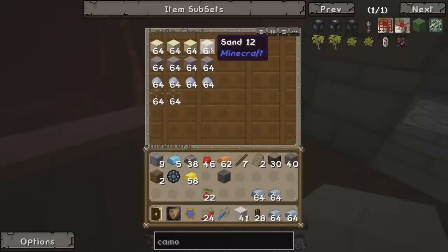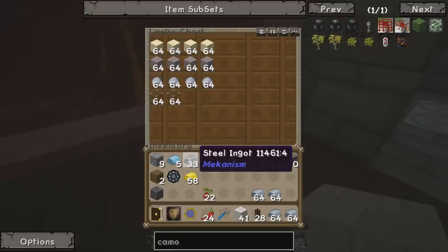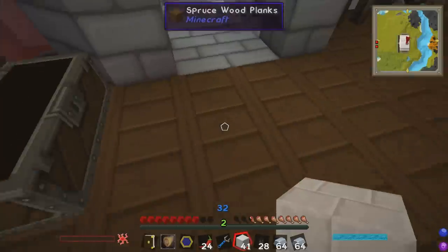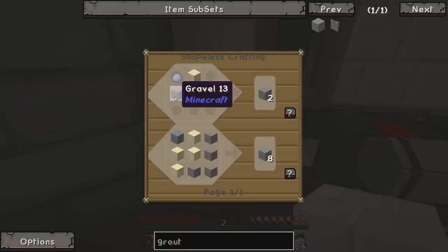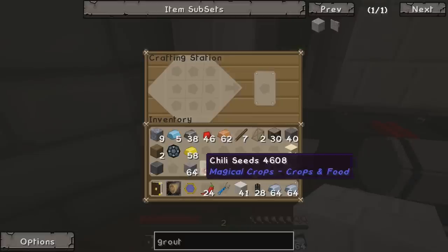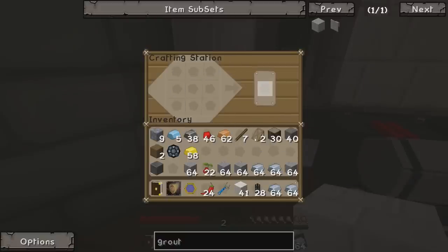I've got a whole bunch of materials here to start making the grout I need to make a smeltery. I just want a small one because what I really want to make inside it is steel - we've got a block and some bars but we'll need a lot more. Steel is integral to making cables and wires. So I'm going to take out some clay, some gravel, and some sand to make grout. The recipe is sand, clay, and gravel - simple enough. Let's put some sand, gravel, and clay in the crafting table - bam! Now we've got four stacks of grout.